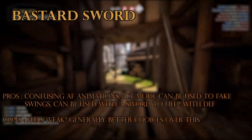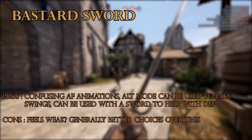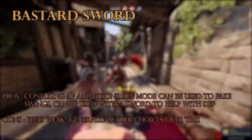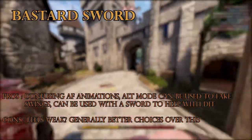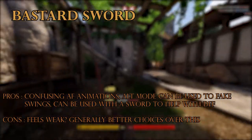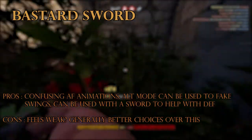The bastard sword is an interesting weapon — I did not personally like it, I hate it. It's one of my most hated weapons in this entire list of cheaper weapons. I think you should just run a heavy hand axe instead. Its alt mode just lets you hold it with two hands, which doesn't really do that much — though the animations can be used to fake people out, which is like the only good thing.